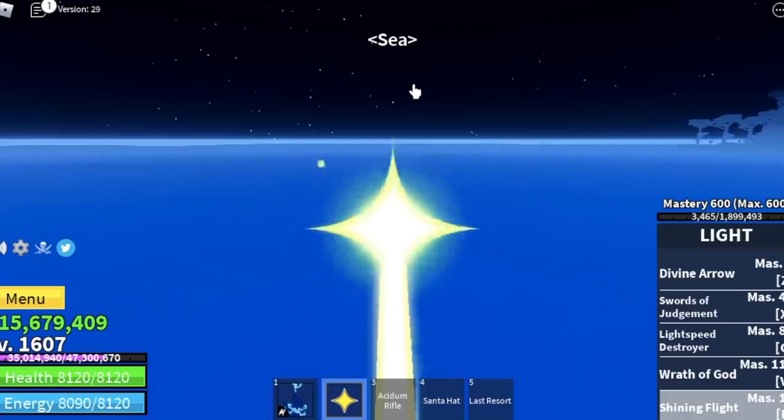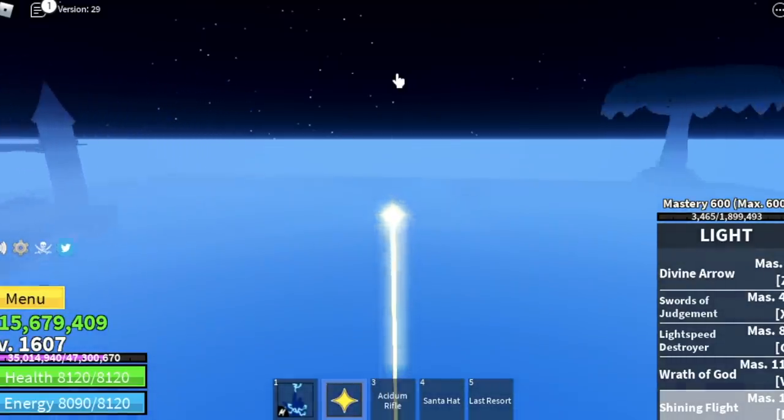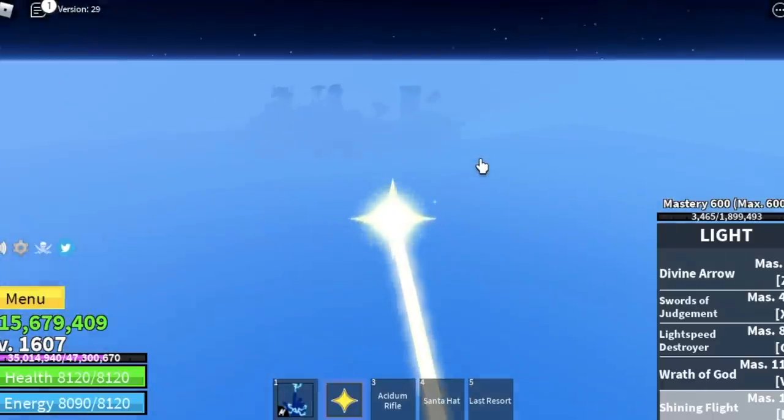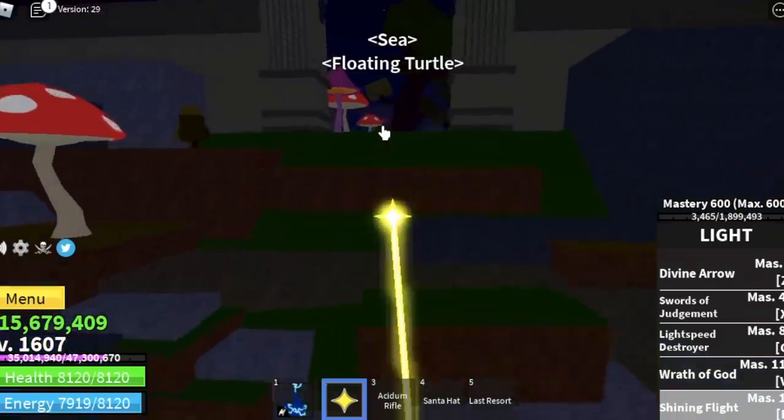Yes, I am talking about the Electric Claw. But first, how do you unlock this fighting style? First off, you need to know the location. This fighting style's quest giver is located here in the Floating Turtle.